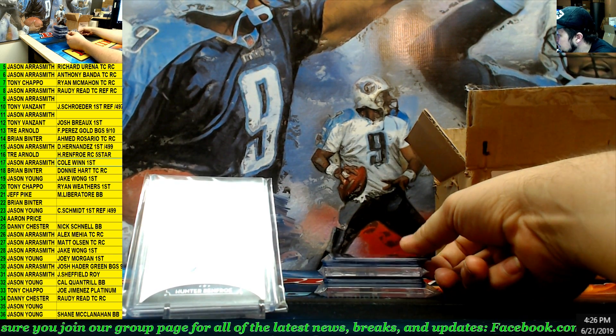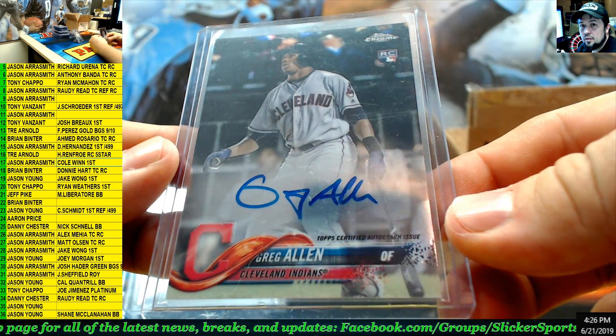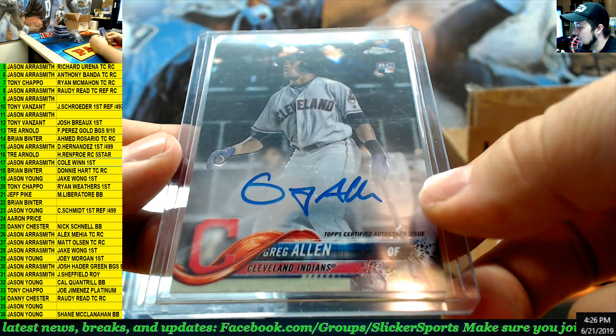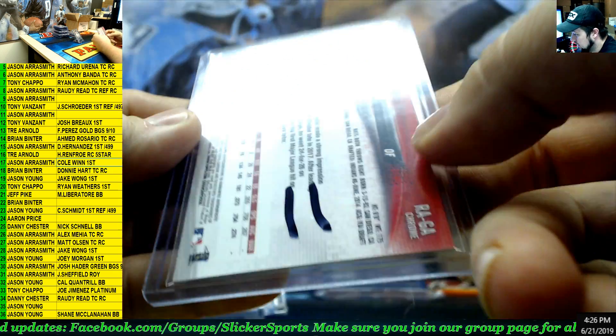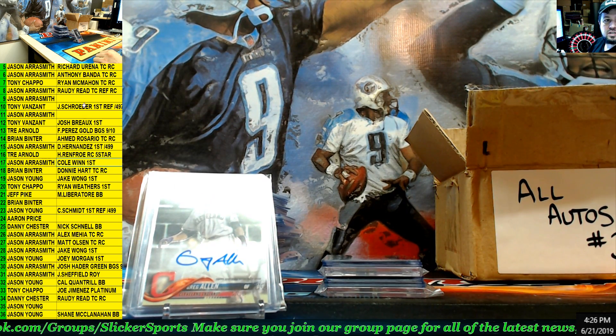Next up — Topps Chrome rookie card, Greg Allen. This is the first set I saw that he had actual autographs live — almost all of his sets were redemptions everywhere. Number 11, Greg Allen — Jason Aerosmith.